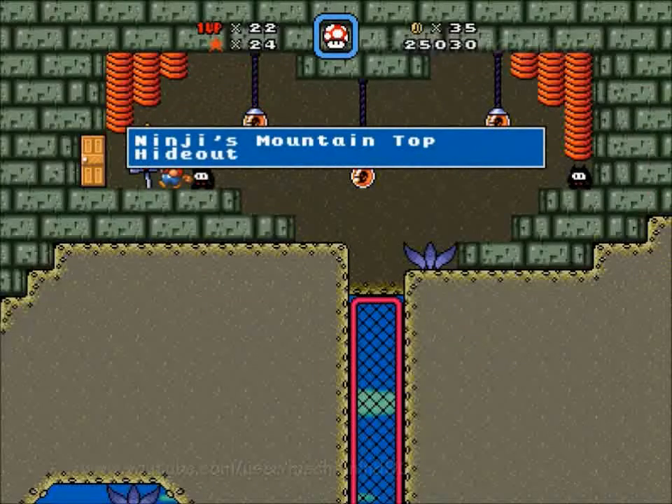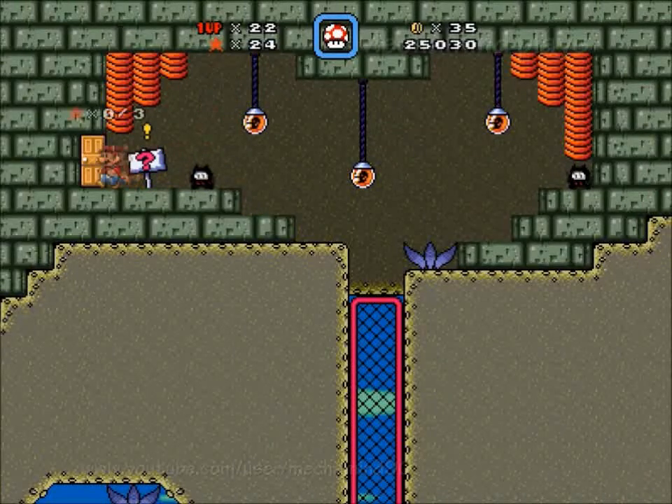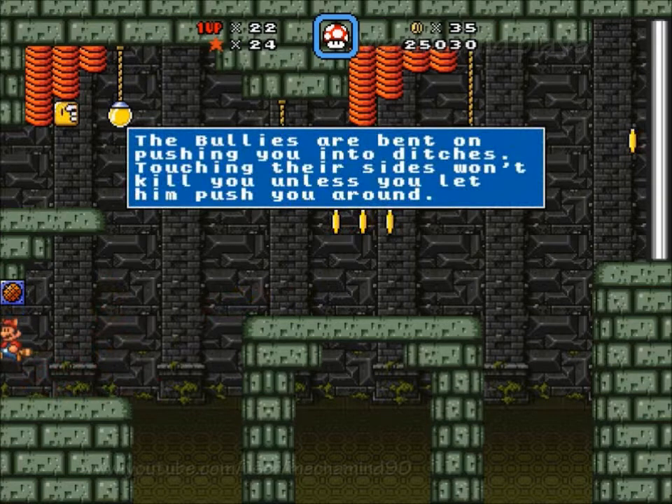Here we go — Ninji's Mountaintop Hideout. Once we go in here, go ahead and pick up yet another three stars. That should bring us up to 27, so that we can see what's in one of the star doors.